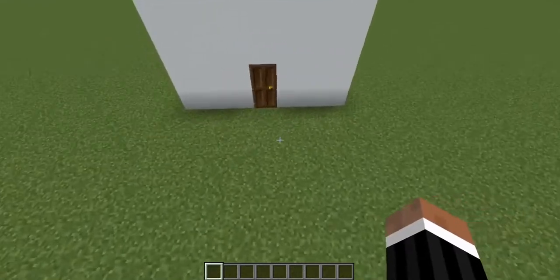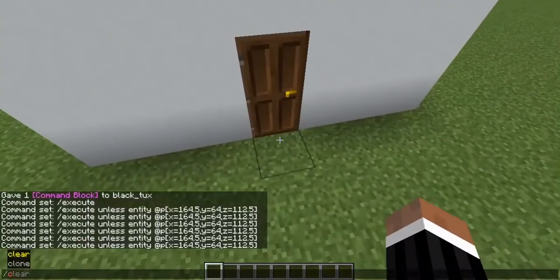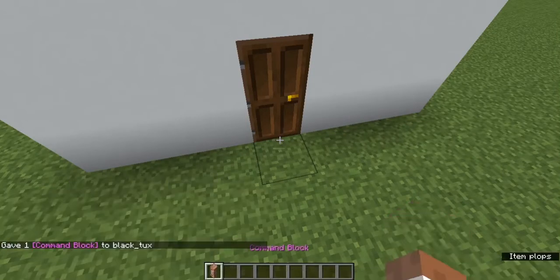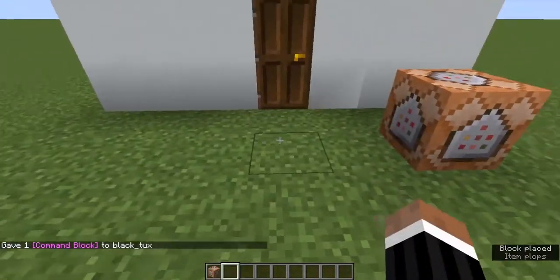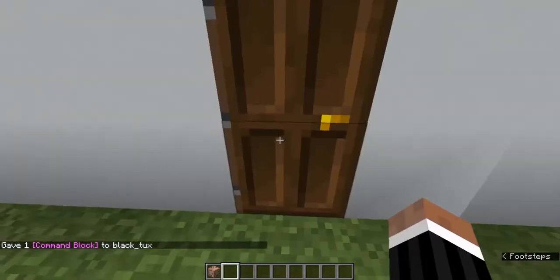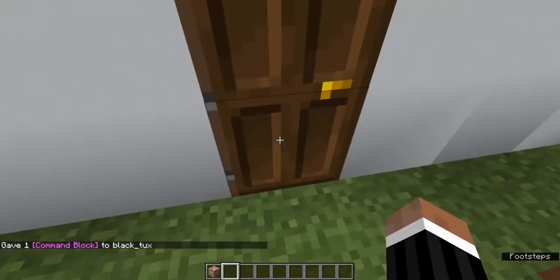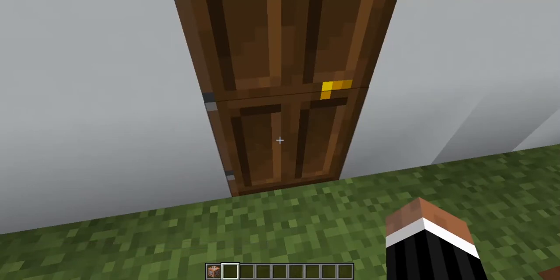What we're going to first do is give ourselves a command block. What should happen is that when the player walks up to a door, a block should detect when the player is near the door, and then it should ask whether the player is holding a key or not. If they aren't, the door should stay closed, and if they are, the door should open.